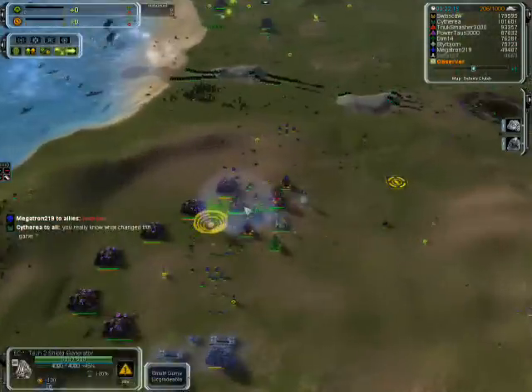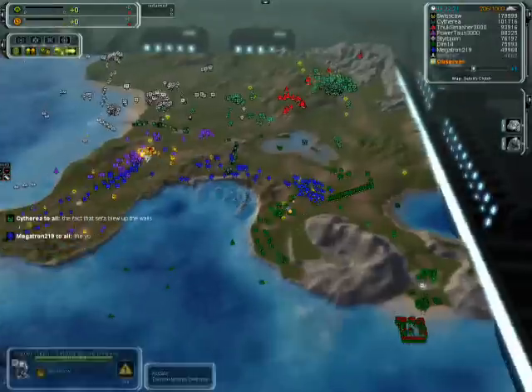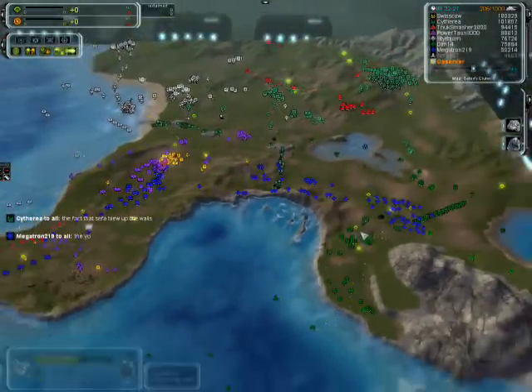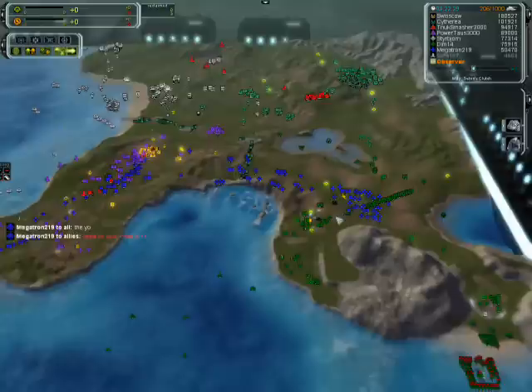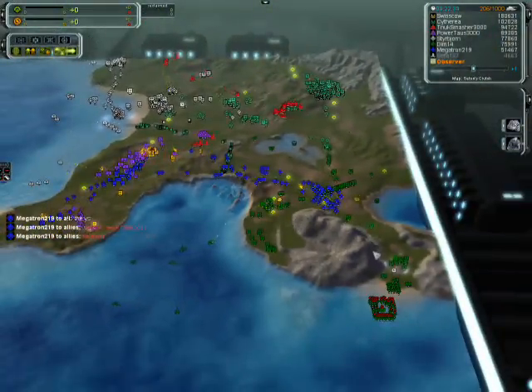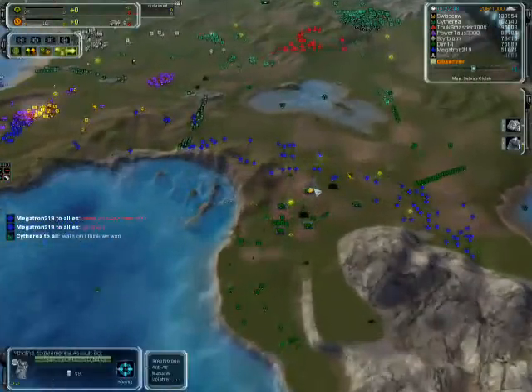I completely missed it — there was a chicken built, a Seraphim experimental, by Swiss Cow. It has walked into Dim's base. It's kind of overkill if you think about it — the bombers already took out most of the base — but now there's really no looking back.